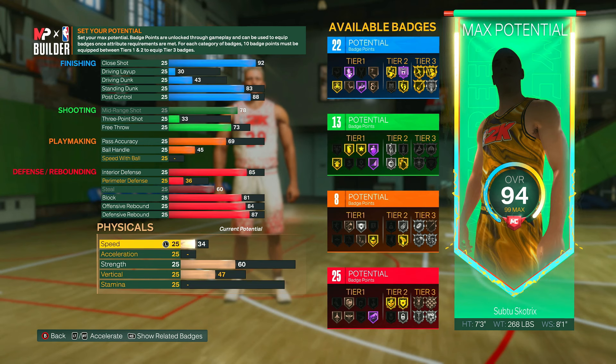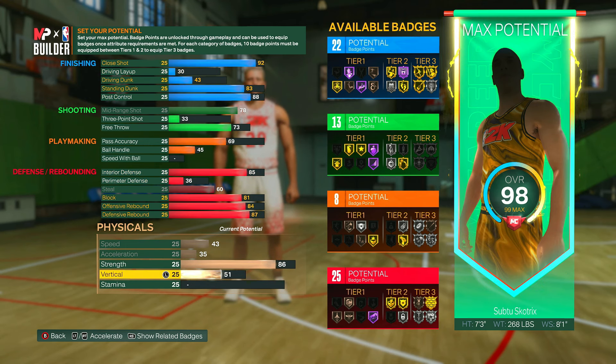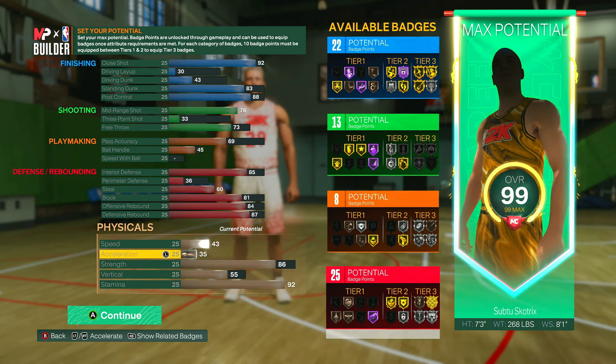For physicals, put speed up to max which is only a 43, acceleration up to max which is only a 35, and strength up to an 86 which puts Brick Wall onto gold — that also helps you back down defenders in the post. Strength is very important for a build like this. Vertical can go to a 55, and stamina can go up to max which is a 92.